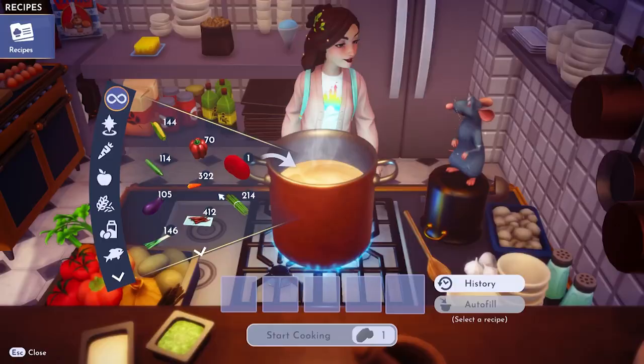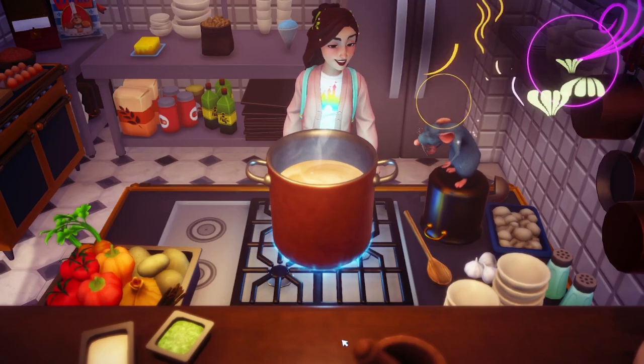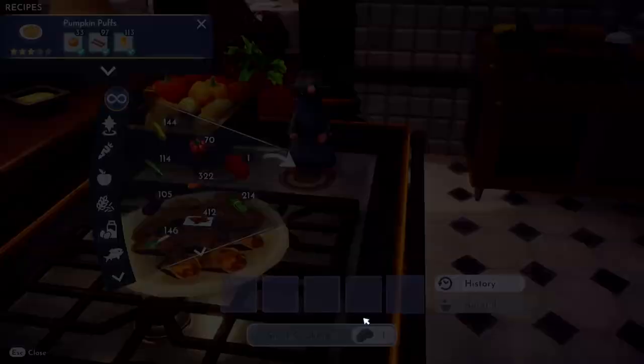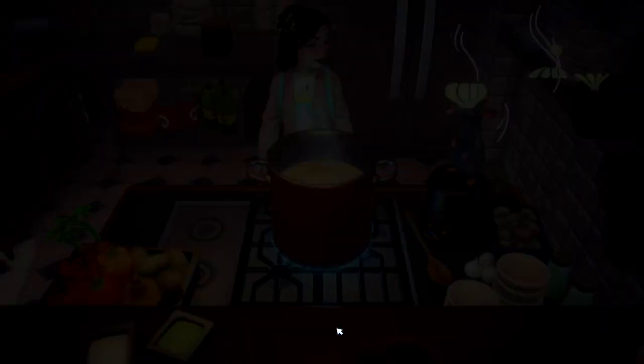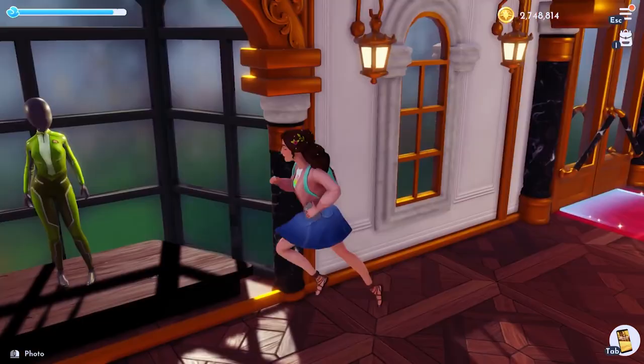Holy wow! With all of this being said, making pumpkin puffs is a little time consuming as you can only make one at a time. The most efficient way to make them would be to autofill the recipe — just rinse and repeat. In the end, you will become a multi-millionaire and it will be totally worth it, because we all know there are some very overpriced items in Scrooge's shop.